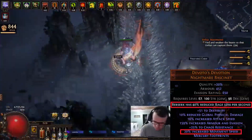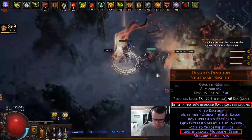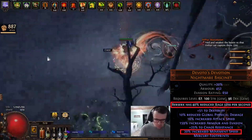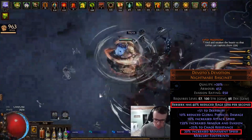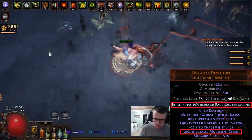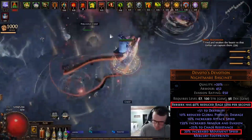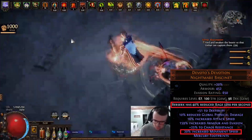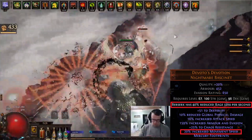Next up, our helmet — we have Devoto's Devotion. We go for this basically for the movement speed, along with some attack speed. We get a Berserk enchant on it with 40% reduced rage loss per second. Buying this helmet was very expensive — I bought it for 13 exalts and there's not many on the market. You don't need Devoto's Devotion to run this build. What's more important is the enchant: Berserk 40% reduced rage loss per second. This allows much higher uptime on Berserk and a lot of movement speed in maps. I would much rather recommend getting a rare helmet, just crafting high life on it, with the Berserk enchant before going for a Devoto's.